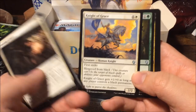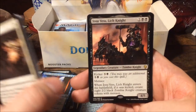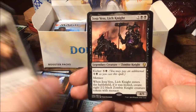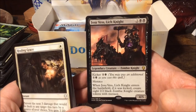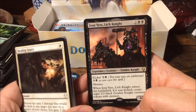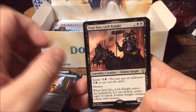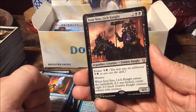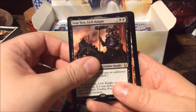Knight of Grace, Elf Aim Druid, Rona Disciple of Gix — and our rare is Josu Vess the Lich Knight. For four mana we get a four-five, with a kicker cost of six. It has menace, and when Josu Vess enters the battlefield if it was kicked, create eight two-two black zombie knight creature tokens with menace. During the pre-release I managed to pay the kicker cost, got eight tokens, my opponent removed it next turn, I brought it back and kicked it again. Pretty brutal!